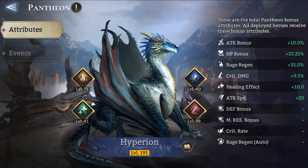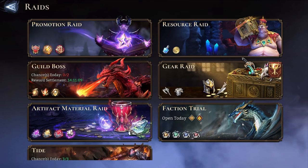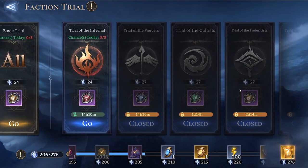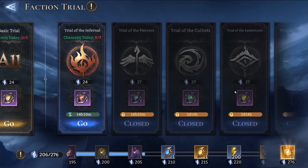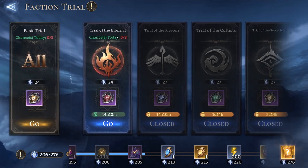To obtain insignias and upgrade your Hyperion, you need to clear Faction Trials. The Faction Trials are not on the Pantheon screen — if you click on Raids, then Faction Trial, that's where they are. We have a basic trial available every single day, completable three times maximum, and a series of different faction trials that coincide with different factions of the game. Today's faction trial is the Trial of the Infernal.